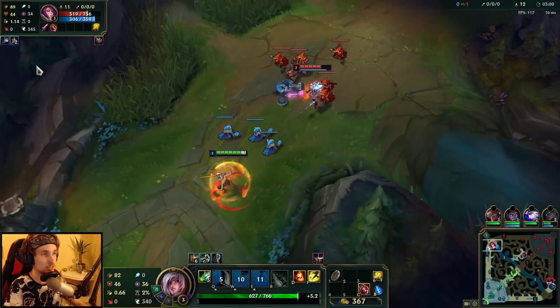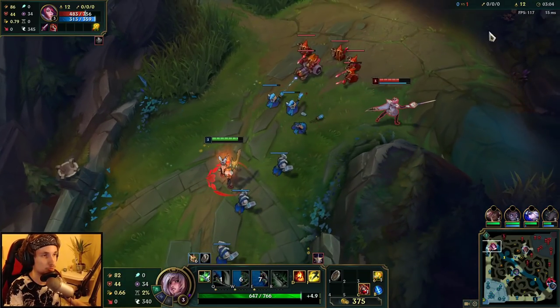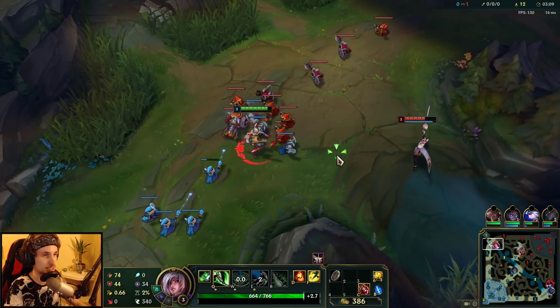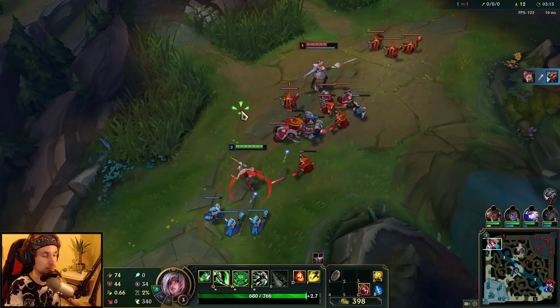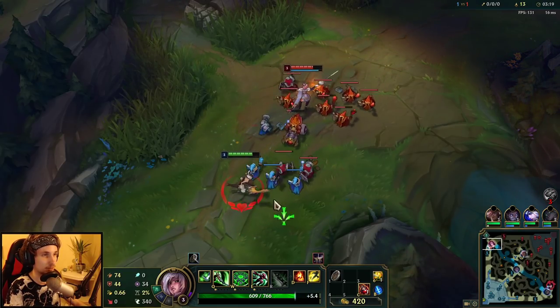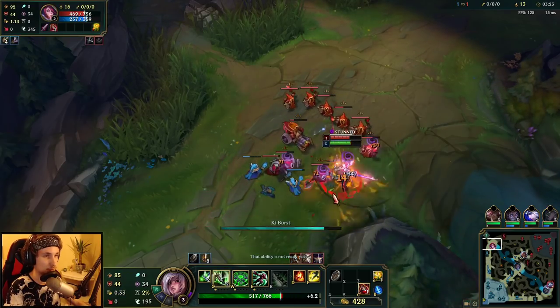The way this matchup works: you're going to have to freeze the lane on your side, and every single time she goes for CS you want to trade her. Here comes the catch - you should be really careful with trading when she has parry, because if you Q in it's very obvious and she might parry you. You've got to know this.